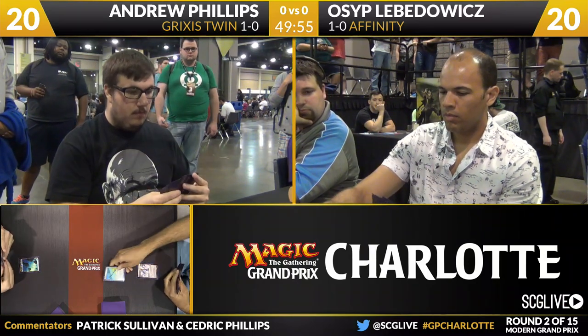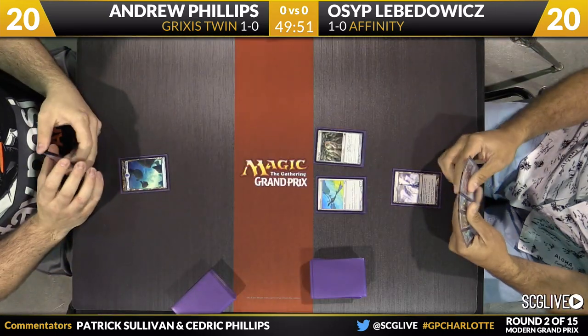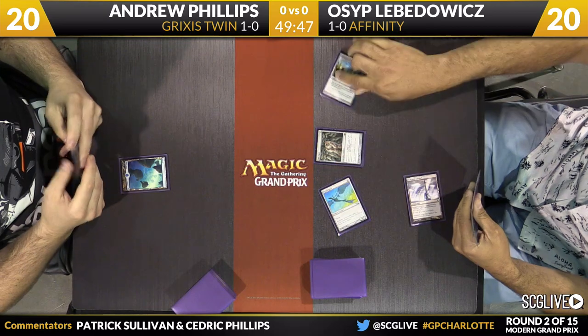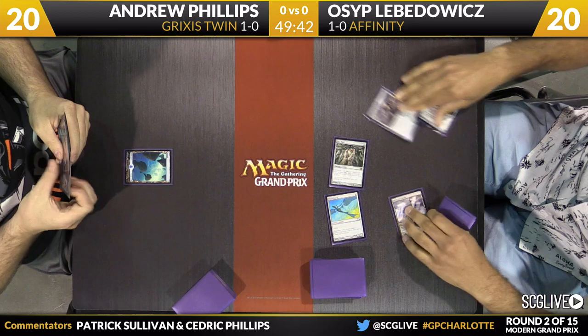We get to see Twin line up against Affinity. It's very clear what Osip is doing right here at the start — there is a Mox Opal, an Ornithopter, a Darksteel Citadel. The follow-up is a Springleaf Drum. He is chaining off, and now there is a Steel Overseer. We're going to put Andrew to the test right away of having an answer to that creature.